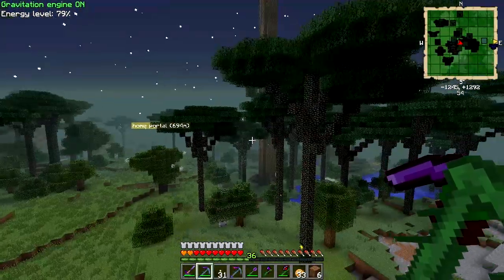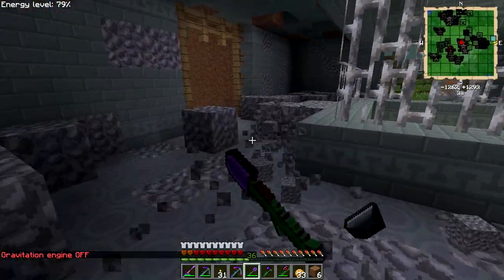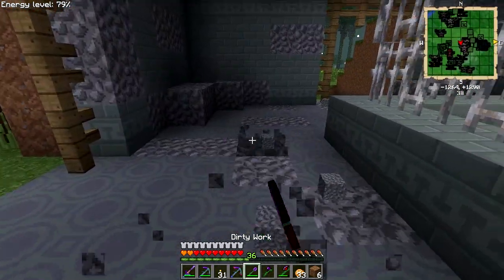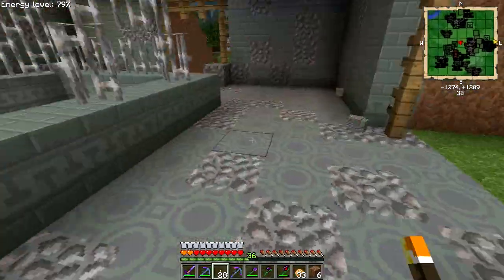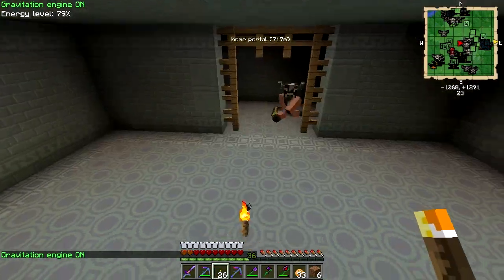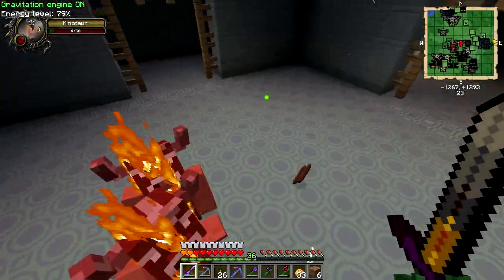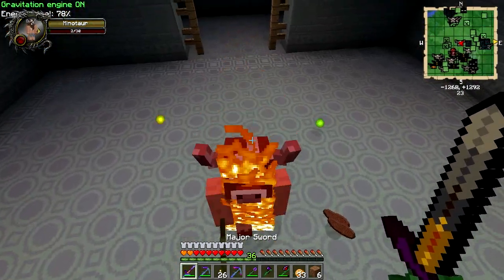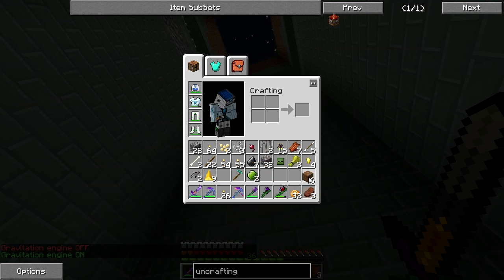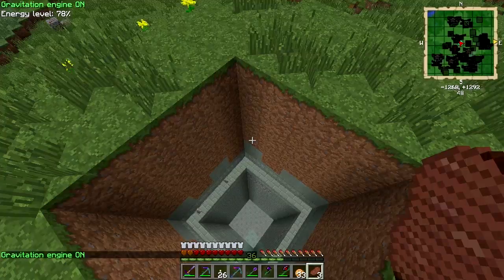Welcome back. Just flying over here, only about 600 blocks away, I found what I think is called a Minotaur maze. I'm not going to go into it this episode because I'm most likely going to get lost and die, even though I do have my super OP equipment on. We'll have a quick look to see what it's like. Let these guys burn to death — some raw beef and cooked beef. I'm going to mark this on the map as 'Minotaurs' — I don't think that's how you spell it, but that'll do.